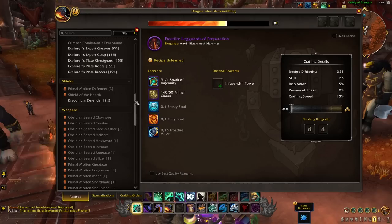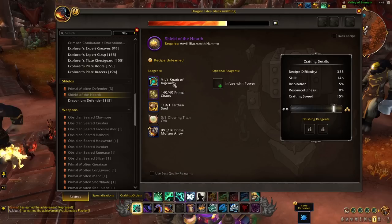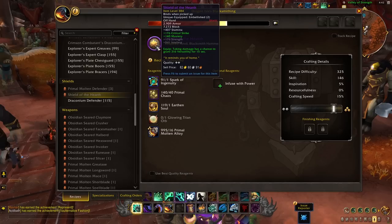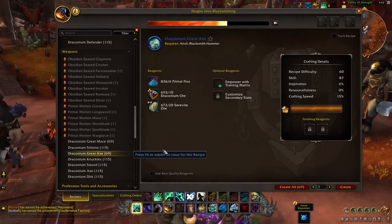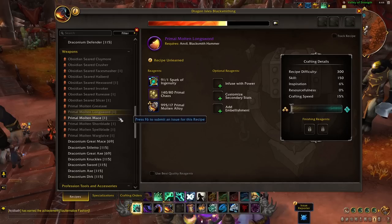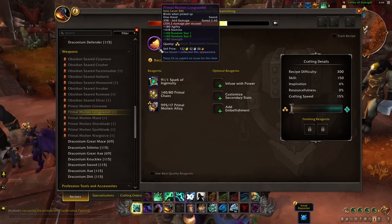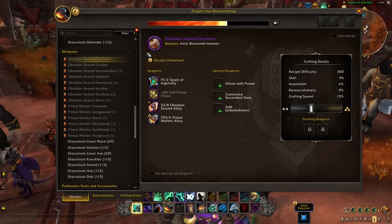Because this is blacksmithing, we have a ton of weapons and shields. The same thing applies — we have our generic blue version, our Primal Molten generic epic version, and then our actual special version which is uniquely equipped with some sort of equipping bonus. We also have our full list of weapons: basic draconium pieces, then two sets of generic epic weapons — the Primal Molten stash for generic pieces with no equipping bonus, and the same thing for Obsidian Seared. Feel free to pause to read any tooltips. The item level differences relate to the quality tier I was crafting at on beta.